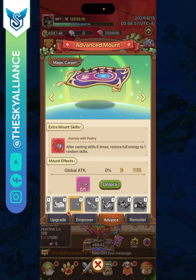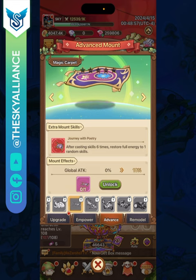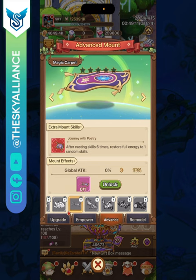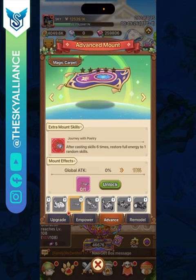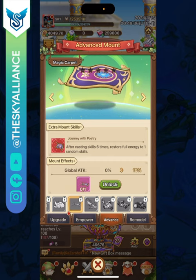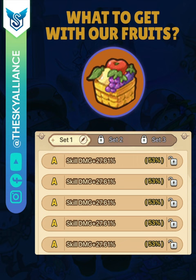The Magic Carpet is also great for your class: after casting skills six times it restores the full energy of one random skill so you can instantly release another skill, which suits your skill-heavy playstyle very well. Mounts also give a mount effect — once you unlock the advanced mount this effect is always active, granting a global attack bonus that is permanently on.